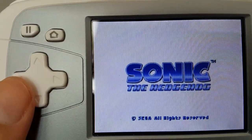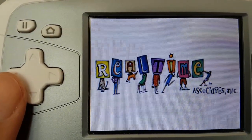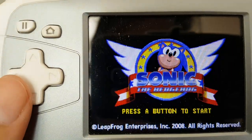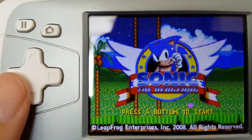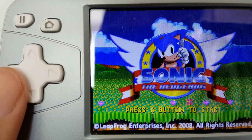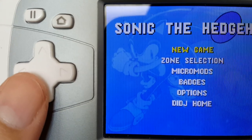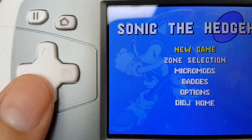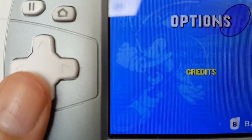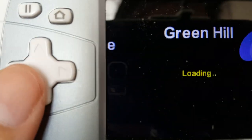So this is as far as I've been. I don't know what else to expect. Sonic the Hedgehog — where have I seen this logo before? This is very Sonic for what it's worth. So we got zone selection, micromods, and a whole bunch of stuff. What's that — options? Credits? That's what I call options. Alright, let's just play a game.